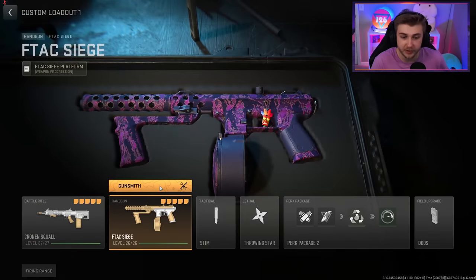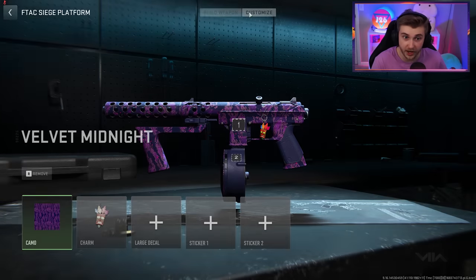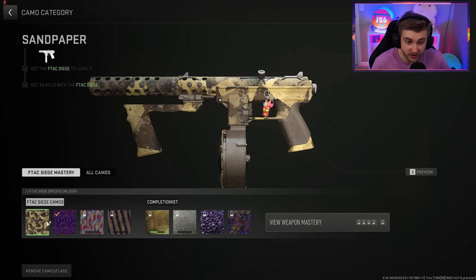Every time they drop a new weapon into the game, we're going to get 4 new camos for that. Since we're going to be getting the Tech 9 done today, let me show you those camos really quick. We have the Sandpaper Camo, which is the base camo you get for getting 40 kills with it. Not terrible.